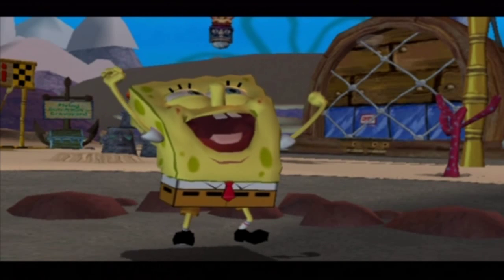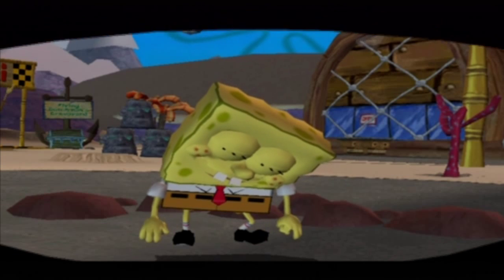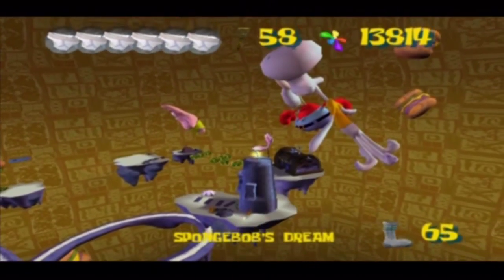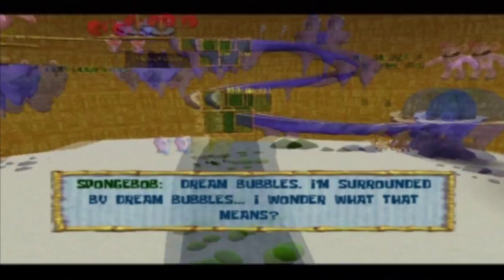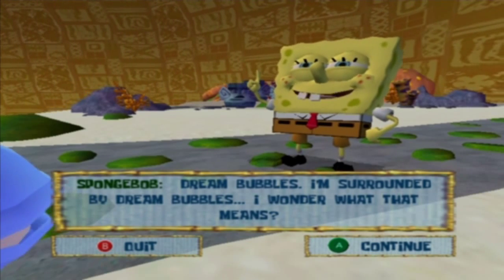Let's enter my favorite level of the game. Oh god, that's weird and creepy — his teeth just flip up. Those look like really loose teeth, man. Did you get that checked out? It's so quiet and strange. My favorite level of the game — what mischief can be found in this sub-aquatic ambulance? Well, dream bubbles — I'm surrounded by dream bubbles. I wonder what that means.